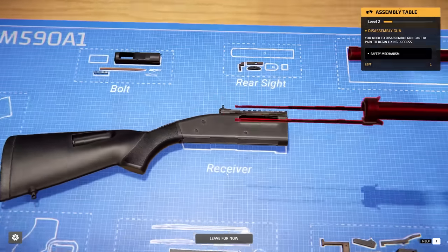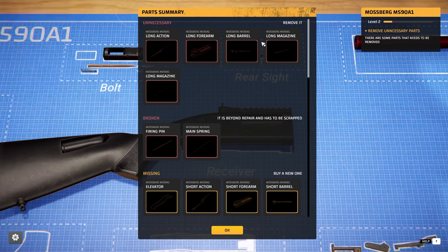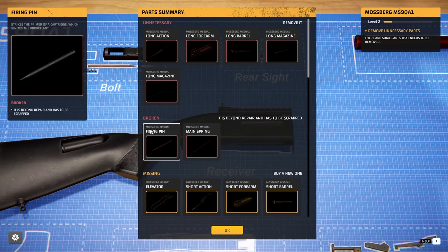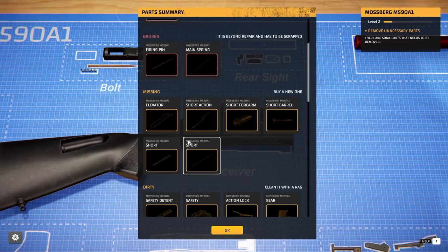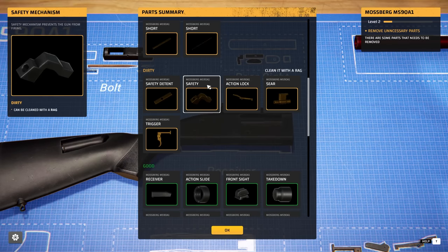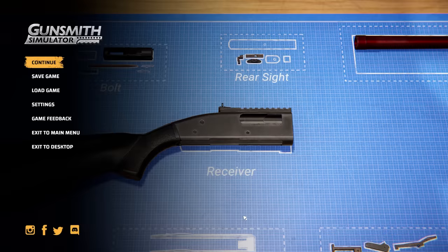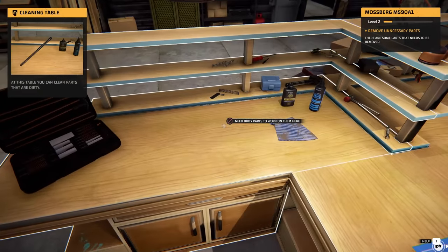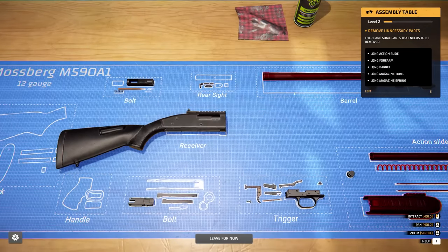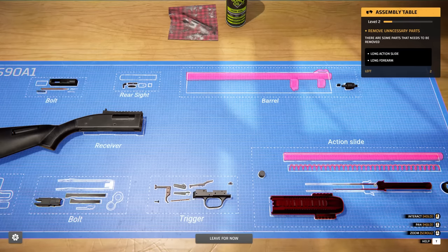And that is everything. We have unnecessary parts — because we're getting a shorter barrel, we do not need these anymore. I wonder if I can sell them for a profit. We have a broken firing pin and mainspring, and we are missing a whole load of short attachments. Some dirty parts as well, though a lot of it is still good. So I think now we can leave. We need to purchase some parts, but right now we need to clean the dirty parts. Do I have to grab every single piece? Hold dump — yeah, we got to get rid of the unnecessary parts.